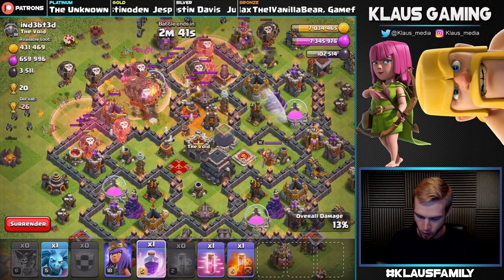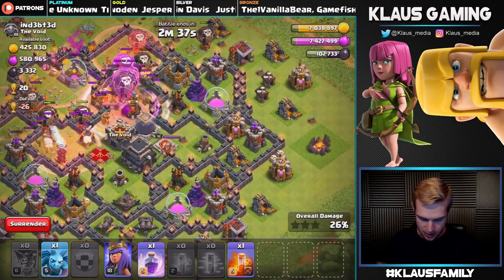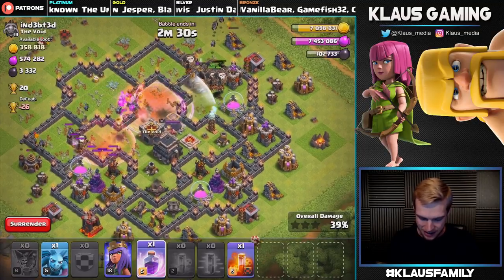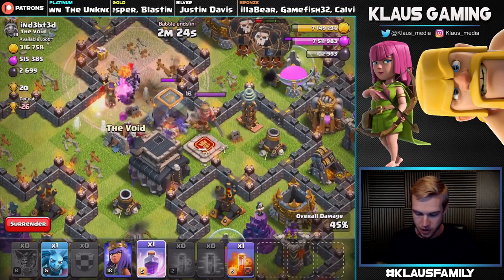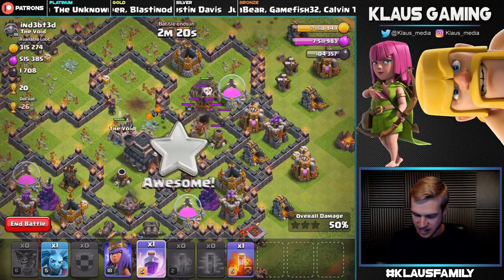Let's poison this Queen, drop a rage over all these, and also drop a haste on the far side. We can drop one more rage — we really need to get that Dark Elixir out of that storage. But it looks like the sweeper pushed all of our balloons off to the side. Oh! They're under rage — get it! The minions were just absolutely epic.